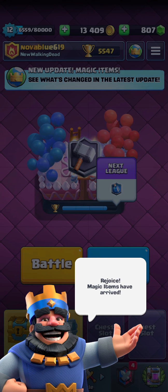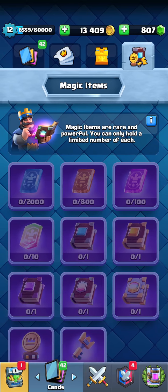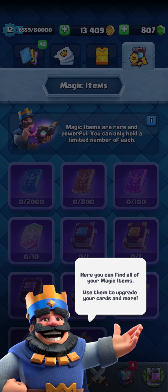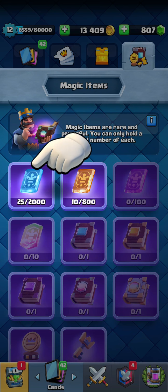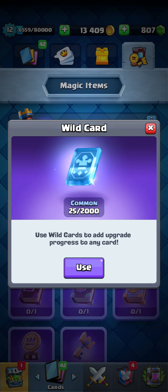Big news — the magic item cards are finally updated in Clash Royale and you can finally get them. They're amazing. You can get these wild cards and put them into whatever cards you want based on the rarity you get.